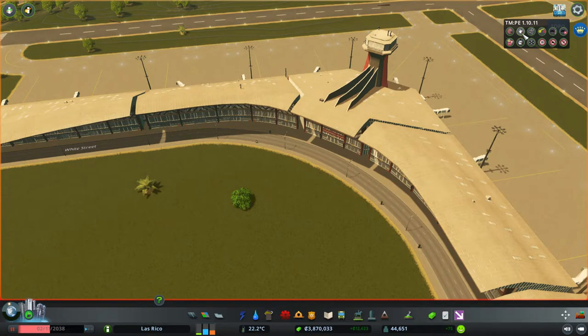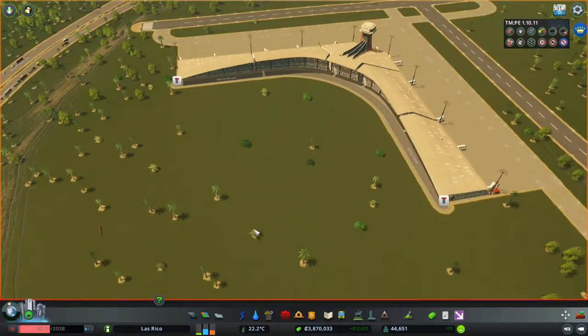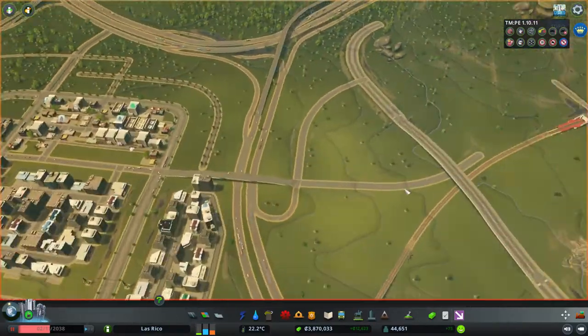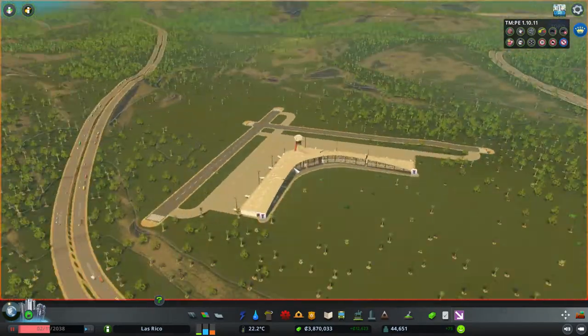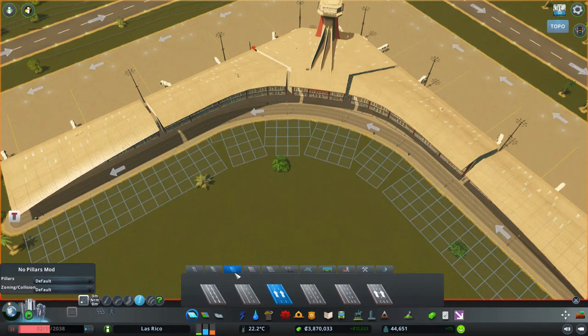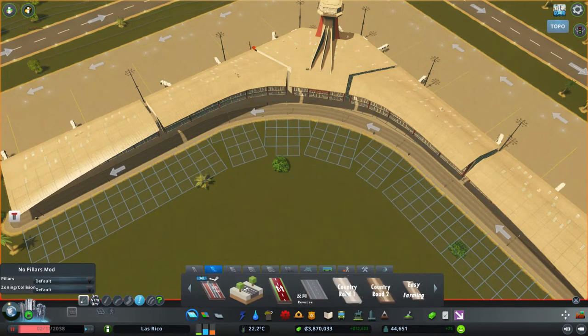So what I'll do is I'm going to use this Traffic Manager mod — Traffic Manager President Edition. And what I want to do is actually place some — let's have a look at Parking. Can we actually have a look at Parking on this? This one shows Parking. Those roads don't do Parking whatsoever. So I'm kind of tempted to throw it back to something like the lanes with Parking. Where can we find some roads with some Parking on it?